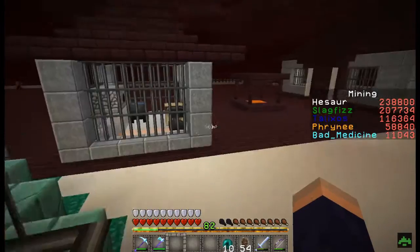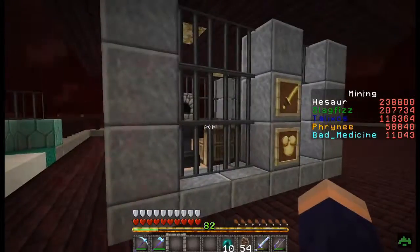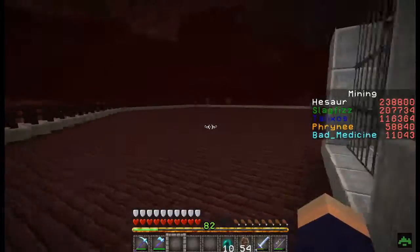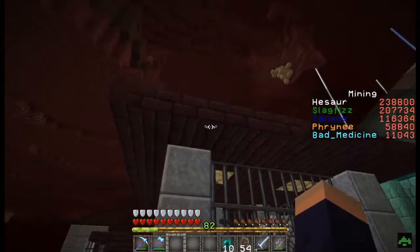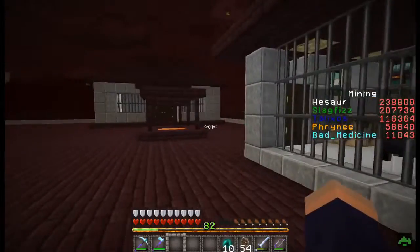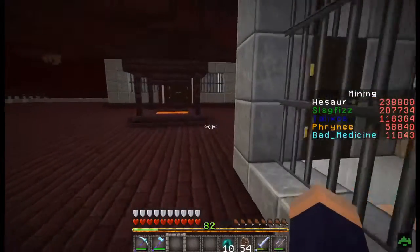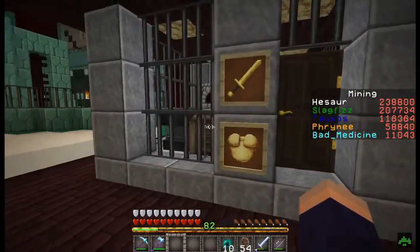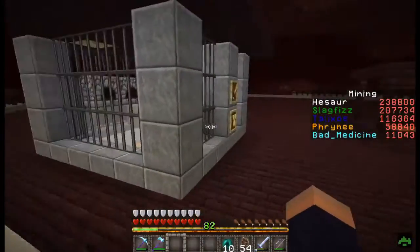Last night I was showing Hesor this and I had nether brick fences here — I was totally unhappy with it and was actually going to destroy the whole thing. I went with iron bars instead and they worked out quite well because it fits with the design. We've only got a little bit of brick up here so it's kind of cool. This is probably going to be the mainstay theme — villagers can come through, use my mine, and come back.